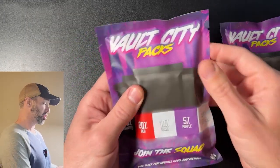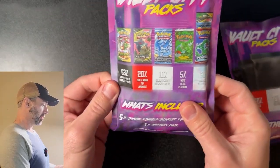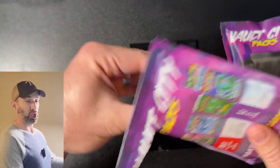Let's get started and without further ado, let's open them up. So pack number one — hopefully we get one of these purple or really cool colored packs. I'm going to guess we're going to get black, which is the lowest tier.